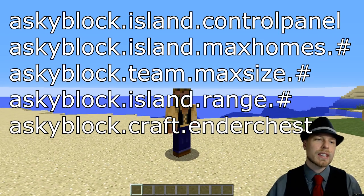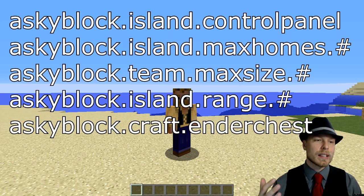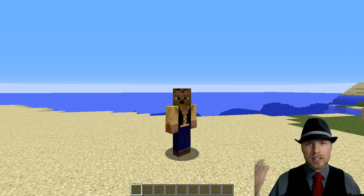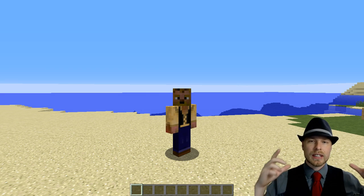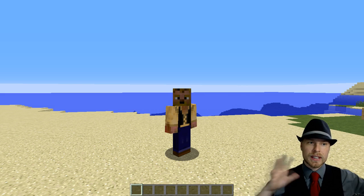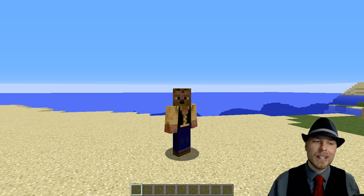`skyblock.island.controlpanel` gives players access to the GUI, which is really slick. You also have `skyblock.island.maxhomes.number`, `skyblock.island.teamsize.maxsize.number`, and `skyblock.island.range.number`. This plugin actually lets players adjust the protection range of their islands — there's a default size and default protection, and you can make islands expand out farther if they want.